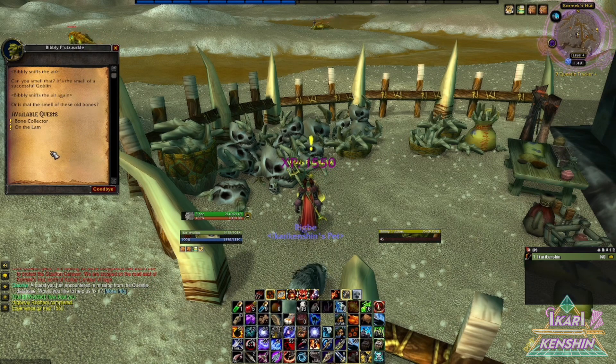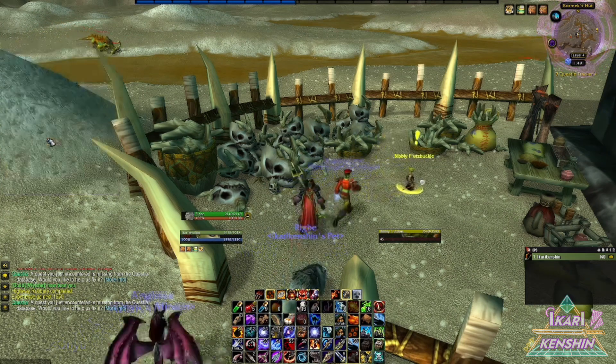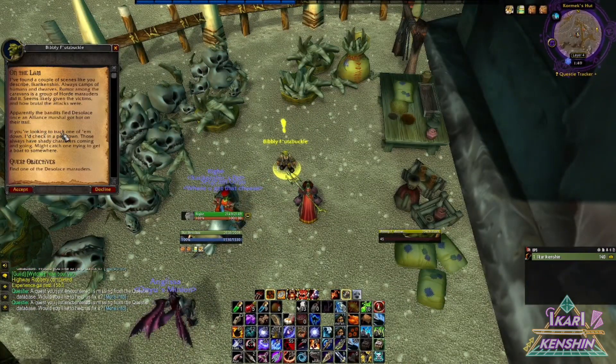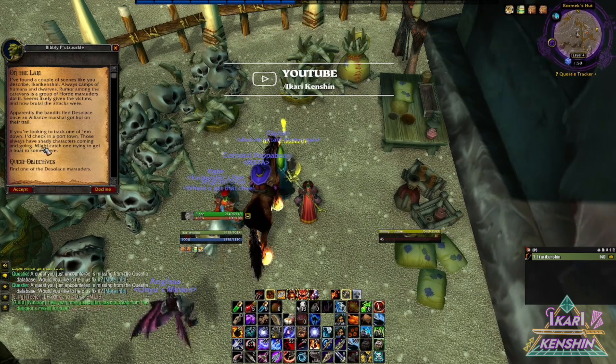The quest is called 'On the Lam.' The NPC says: 'I found a couple of scenes like you describe, always camps of humans and dwarves. Rumor among the caravans is a group of Horde marauders did it — seems likely given the victims and how brutal the attacks were. The bandits fled Desolace once an Alliance marshal got hot on their trail. If you're looking to track one of them down, check a port town — those always have shady characters coming and going.'